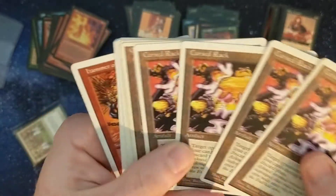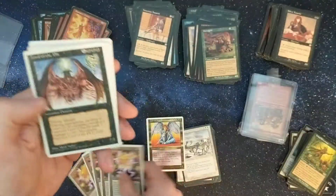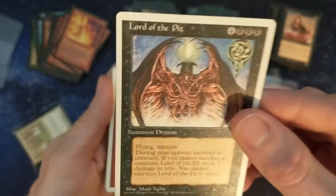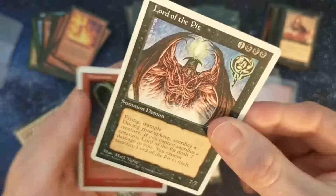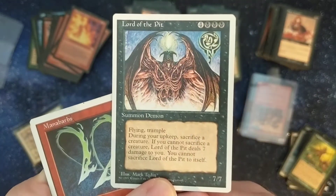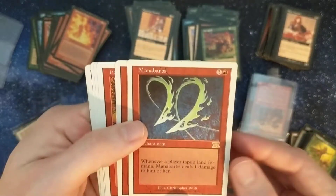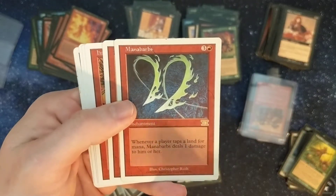Some Curse Rack — poor little voodoo guy, always getting stretched and crushed. Lord of the Pit — can't pass up a chance to buy one of those for 20 cents, really bad left-to-right centering, look at that. Mana Barbs — I realized I didn't own any Mana Barbs.